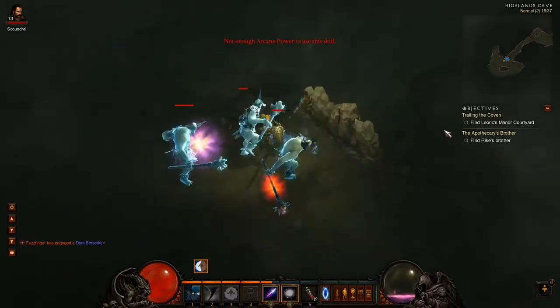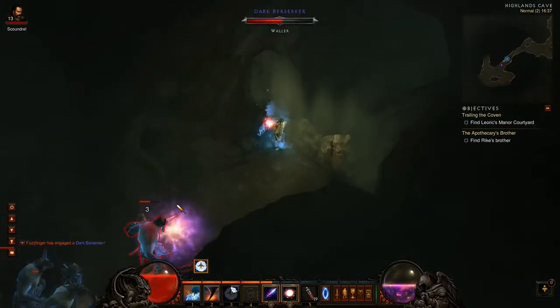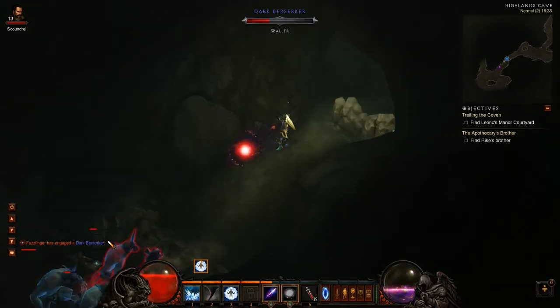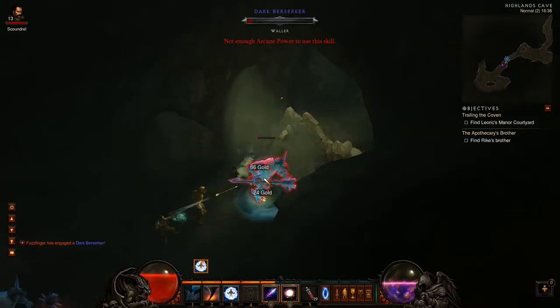Please will these walls disappear - move, move, move! I hate these walls. How could we get one elite pack of berserkers with jailer, and now one with wall? It just doesn't seem fair.